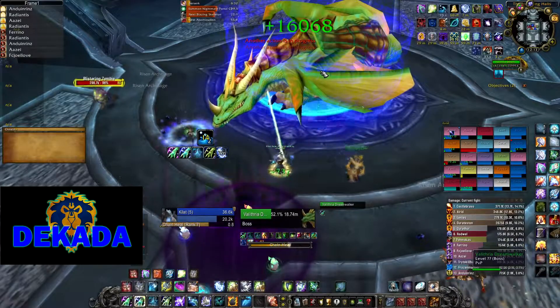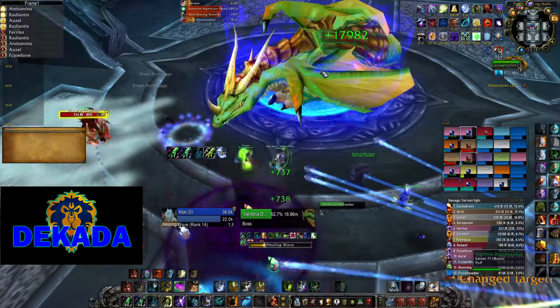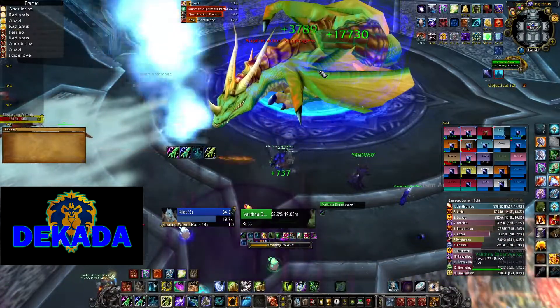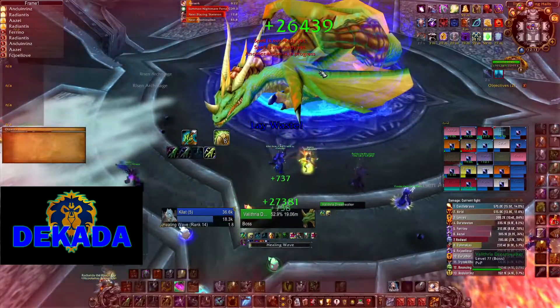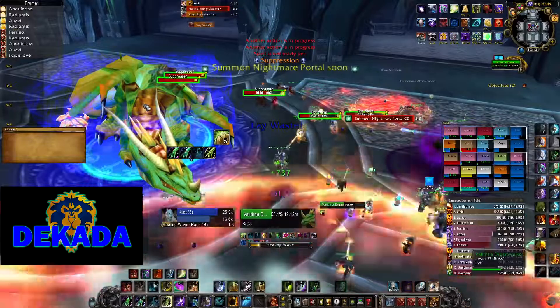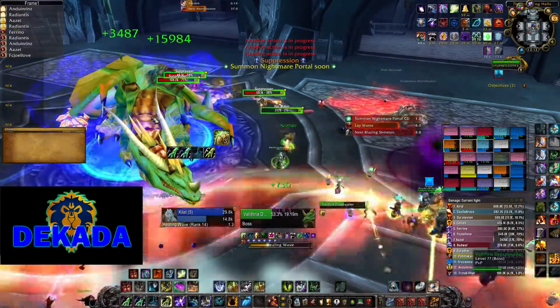Valithria Dreamwalker is the first boss in the Frostwing. This is one of the unique fights where the healers will play the major role in the raid. In this encounter, the boss in the middle of the room needs to be healed from 50% to 100% to finish the encounter. The main mechanics are the red portals that Valithria spawns around her.